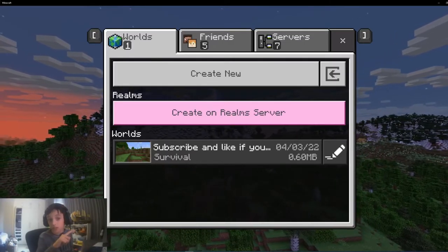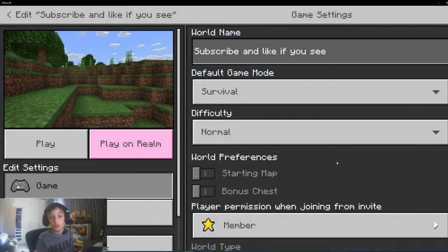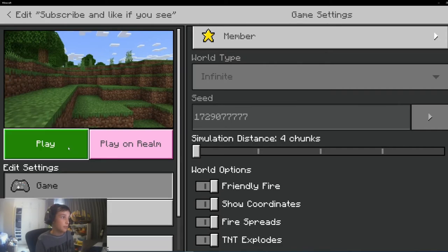Now in case you don't see the coordinates in the top left, what you can do is edit your world — you can also do this while you're creating your world. Scroll down and there you'll see 'Show Coordinates'. Turn that on. It'll show in the top left — I'll just demonstrate it to you now.